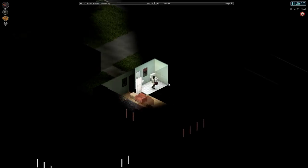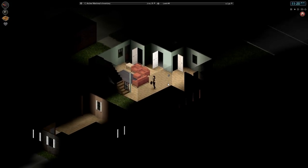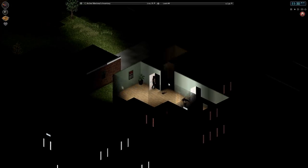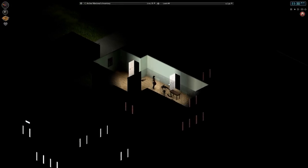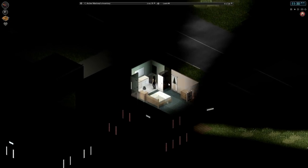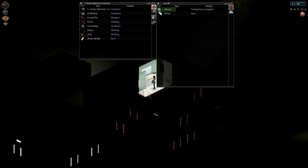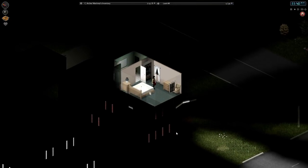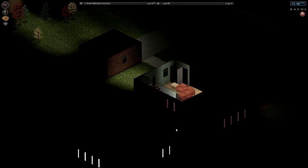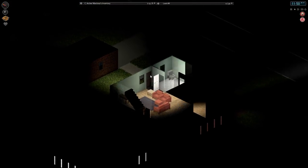There is one thing I want to check on, because since the last time I played, they have added the ability to clean up blood, which has been a feature people have been asking for for a very long time. It requires bleach. I know I saw bleach at some point when we were looting — and there it is. So we got bleach. I want to do that, and I want to go to the river and get some tainted water so we can see how the cleaning up the water system works.